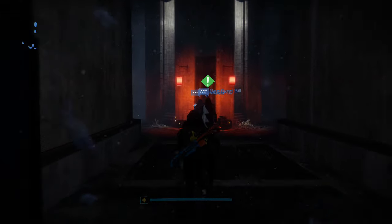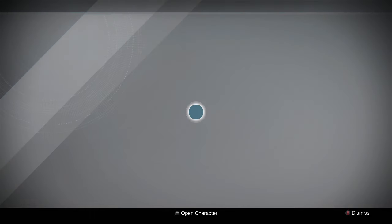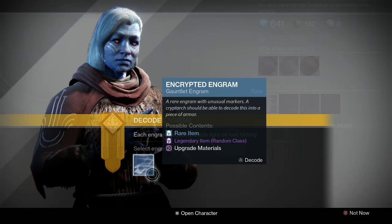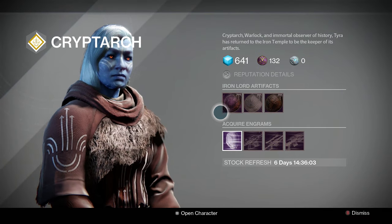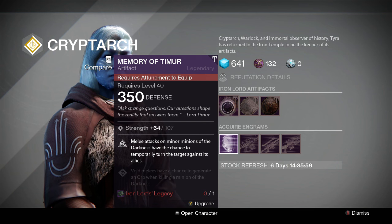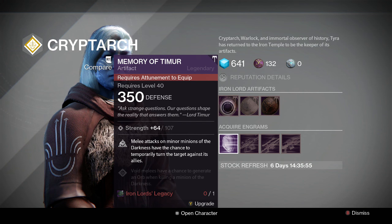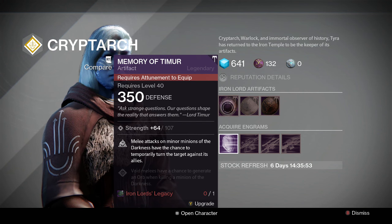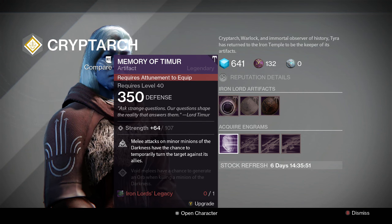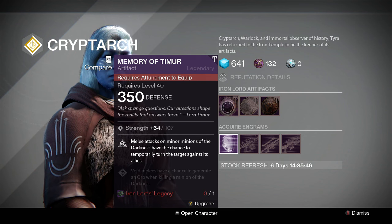Unfortunately no Iron Banner in the Iron Temple this week. Let's see what Tyra Kahn's artifacts have for us. It is the Memory of Timur — melee attacks on minor minions of the darkness have the chance to temporarily turn the target against its allies. A really useful artifact for PvE, definitely pick this one up if you haven't already. It has a really good strength roll on it.